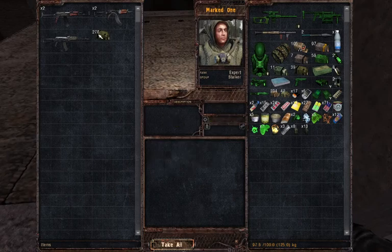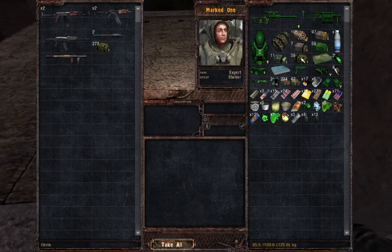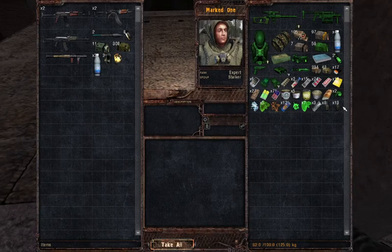Let's take a little bit out and put a lot in. Now that I've put some stuff away I can loot again. Because that's basically what it's all about - the loot cycle.